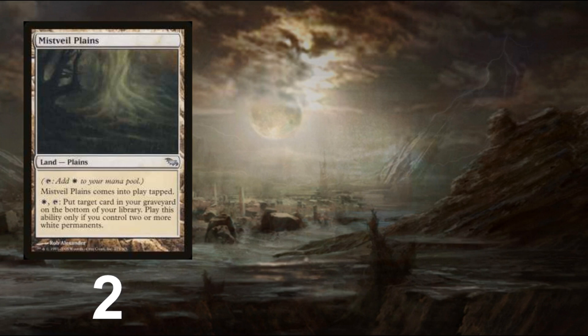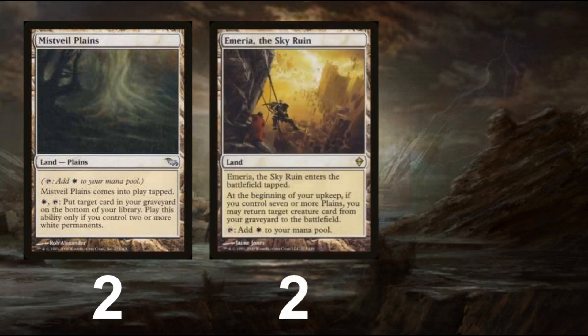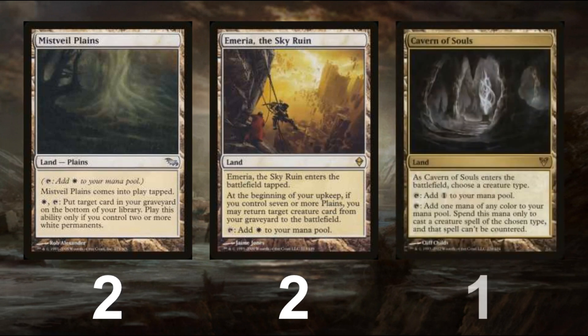The mana for this deck attacks from a wide array of angles, considering it's a mono-colored deck. We have Mistveil Plains to combat getting decked and to put Squadron Hawks and one-drops back inside our deck to tutor with Ranger of Eos or other Squadron Hawks. Emeria the Sky Ruin acts as a long-term threat against control decks to eventually resolve creatures through its effect. Lastly, we get a singleton Cavern of Souls to force our humans past countermagic or a resolved Chalice of the Void on one.